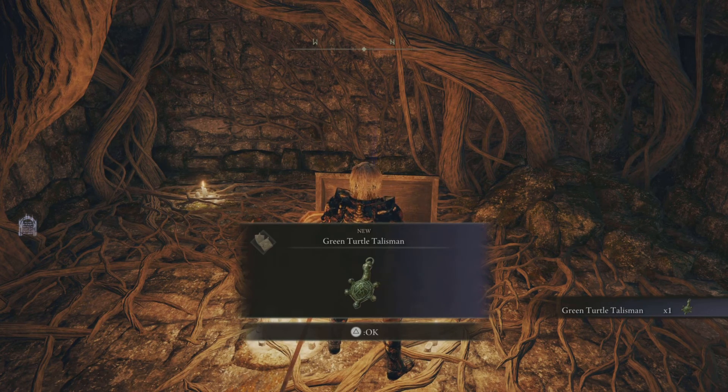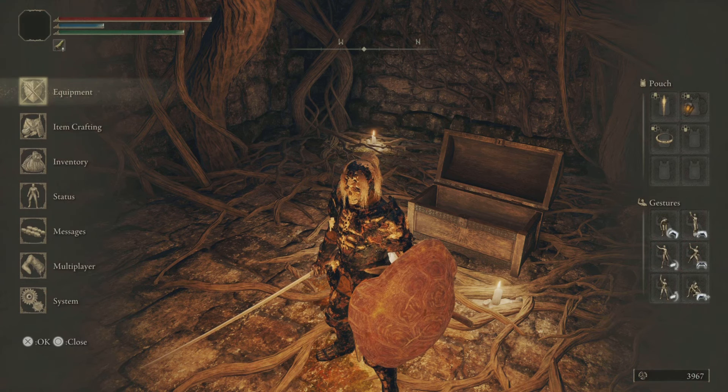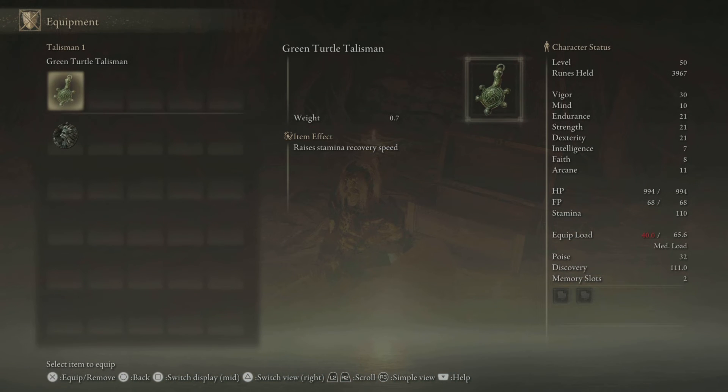And there it is — the Green Turtle Talisman. To equip it, press Options, go to Equipment at the bottom, and there you have it. It raises your stamina recovery speed.